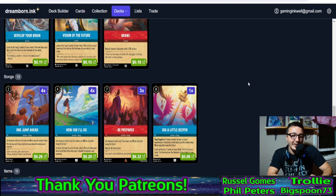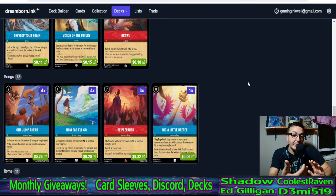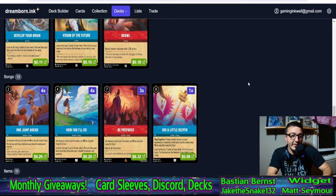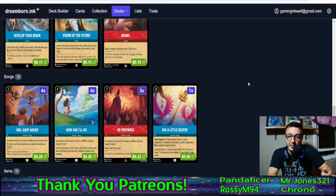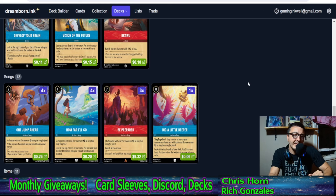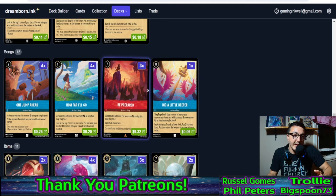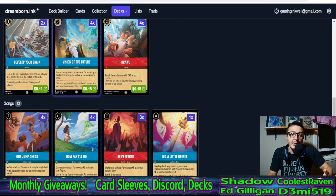Also trying out the oldie but goodie dig a little deeper, which has been absolutely on a tear with this deck — and that build is also playing no sisu, which is one big reason I didn't feel bad about not playing her, because he proved time and time again you don't have to play sisu. Dig a little deeper lets you look at the top seven cards and put two into your hand. It's kind of like vision where you look at the top five and put one in hand. Being able to sing them together is really strong. This could easily be a fourth be prepared if you decide develop and vision are enough.